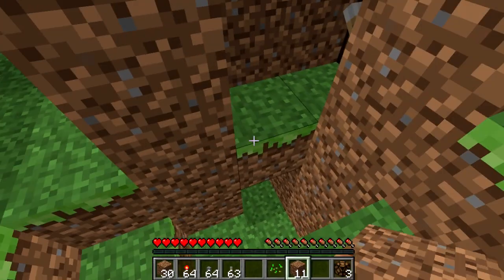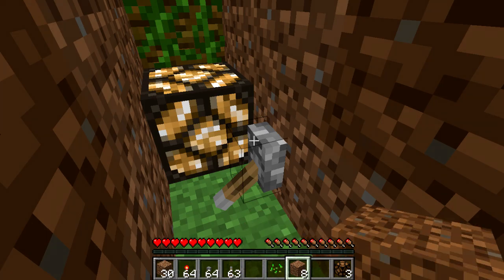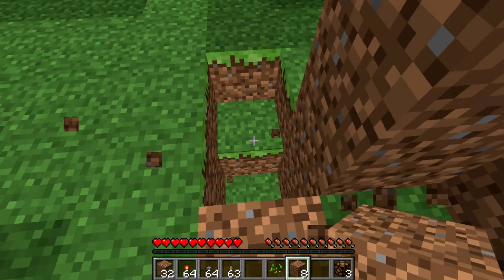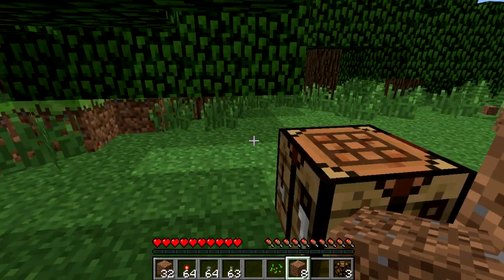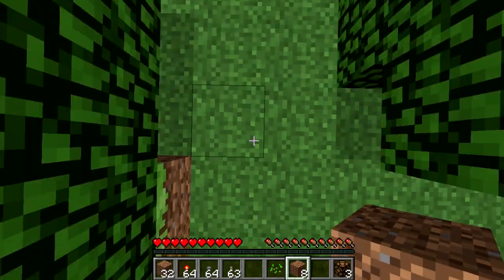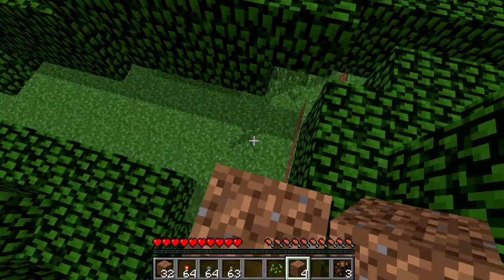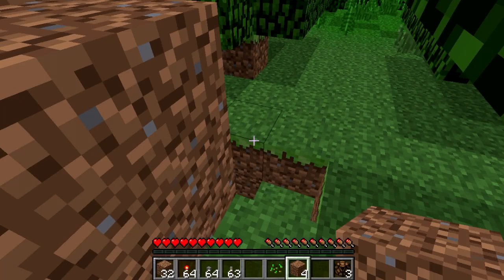Just to give an example before night falls — they're toggled by redstone, obviously. And you can actually toggle their light level. My guess is that the further away the redstone is, the dimmer the light.